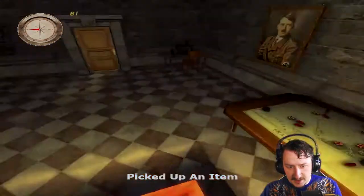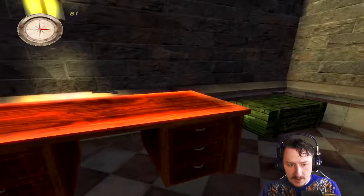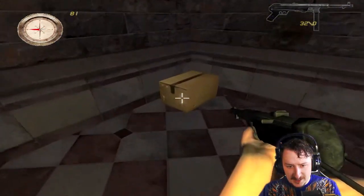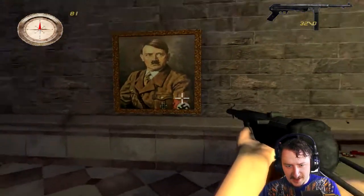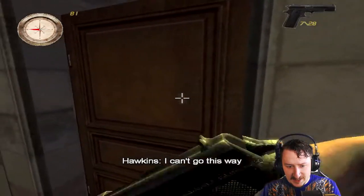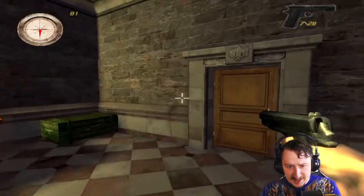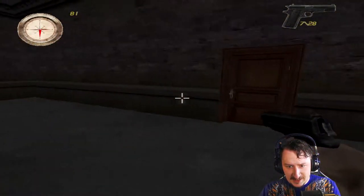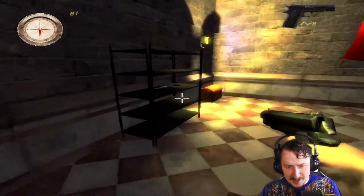All right, so get the documents — now we get to move on to the second board, the Great Escape. I've got a pistol and a submachine gun too. Is there anything else cool in here? Hitler, reveal your secrets. Where's your cool stuff? I can't go this way. All right, back the way we came. Doesn't look like there's any German soldiers patrolling.